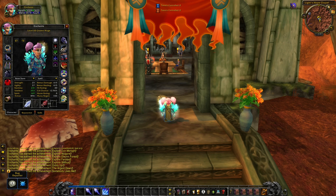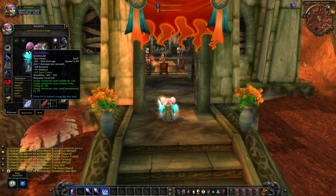In Burning Crusade, there is a healing enchant on weapon that provides 81 plus healing. In the pre-patch and in Wrath of the Lich King, this will now be 43 spell power, making this enchant a bit better compared to the 40 spell damage that you usually get in Burning Crusade.